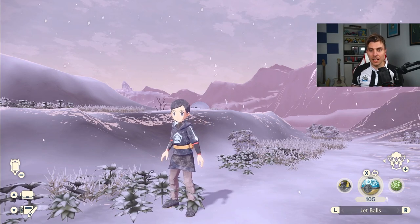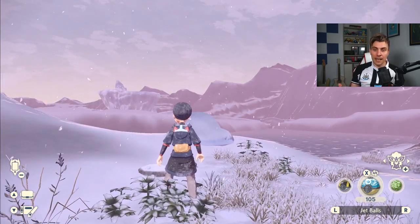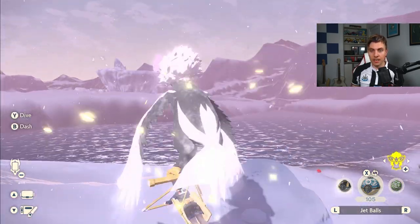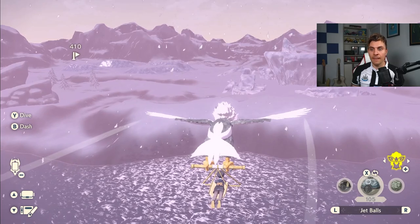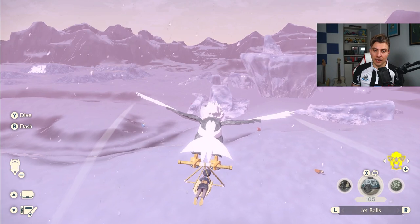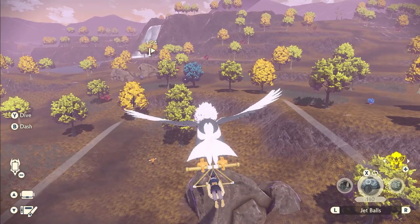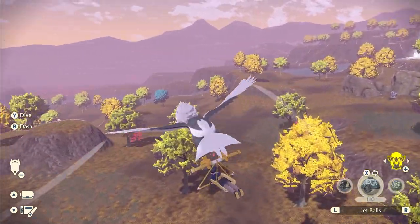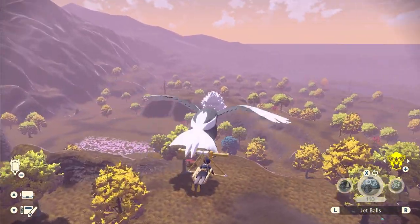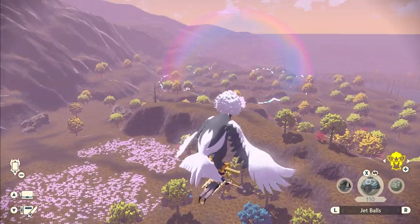We got a pretty good haul with the Alpha Duosion, which is a rare find. As soon as the distortion ended, our next one is already decided. So we can just do the same thing again — wait around and fly around or go back to camp. You can do the same process in any of the other areas. If you want Hisuian Typhlosion or Cyndaquil, go to the Crimson Mirelands and wait it out — we got a distortion there in around five minutes earlier.